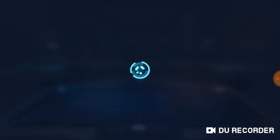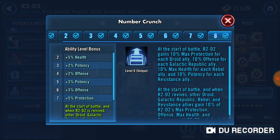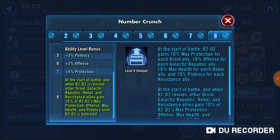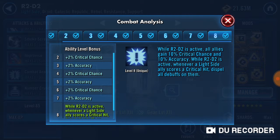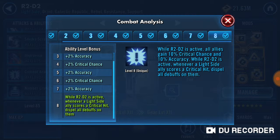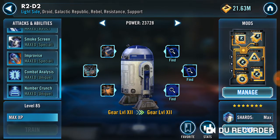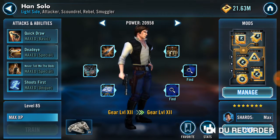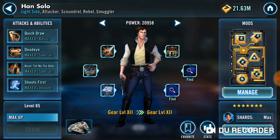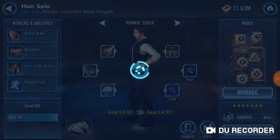R2-D2s. There's one that everyone always does: Number Crunch — definitely do it. Gives all the stuff: protection, offense, max health. The potency is actually bad because you want them to resist the debuff so you get more turn meter. Whenever your light side ally scores a critical hit, dispel debuffs — it's nice to have, but I don't think you get that many debuffs you need to care about from a Revan team. And you definitely, definitely, definitely want the Zeta on Han Solo.